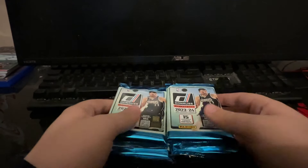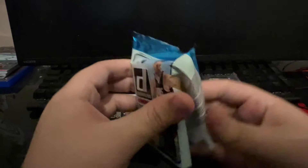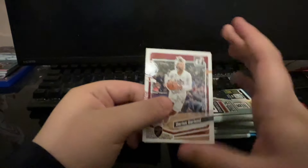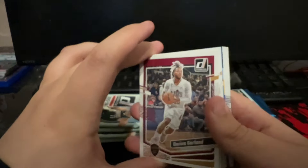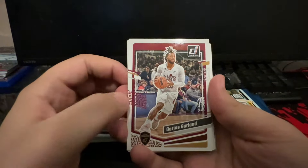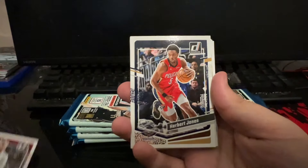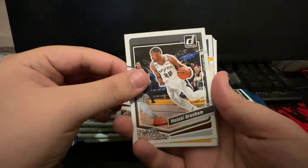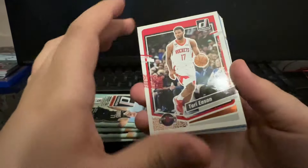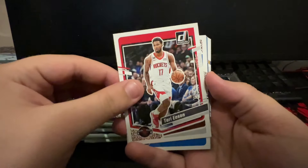Looking for the Victor Wimbanyamas. Let's see if we can pull a nice numbered Victor Wimbanyama. We did come ready today - we got the card sleeves. Here is what the base Donruss cards look like this year - nice little sleek design to them. We got a Darius Garland, Herb Jones, Malachi Brim, Miles Turner, Cam Thomas, and a nice little Tari Eason Rockets player.